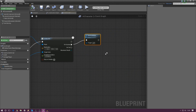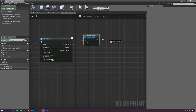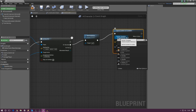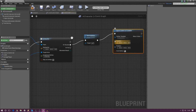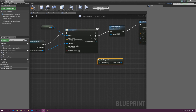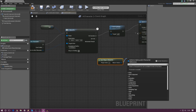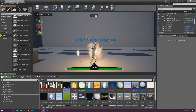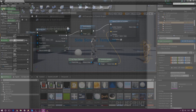Now add feedback: from Destroy Actor's execution pin, drag out and type Spawn Emitter at Location. For the emitter template select the explosion effect. For location, type in Get Player Character, then from that call Get Actor Location and hook the return value into the location pin. That way the explosion appears where the player and AI meet. Press Play — it runs into us and explodes.